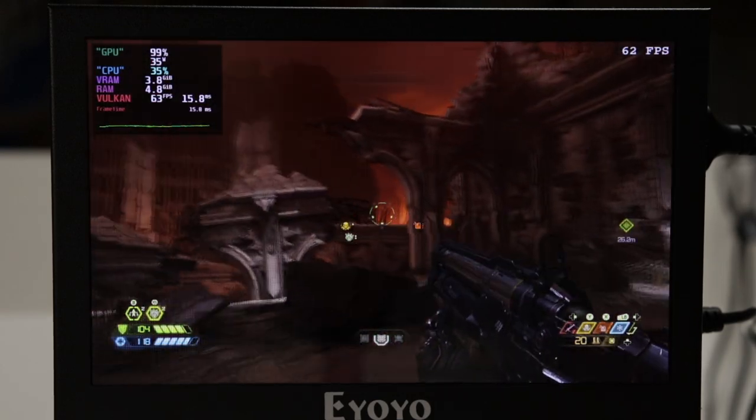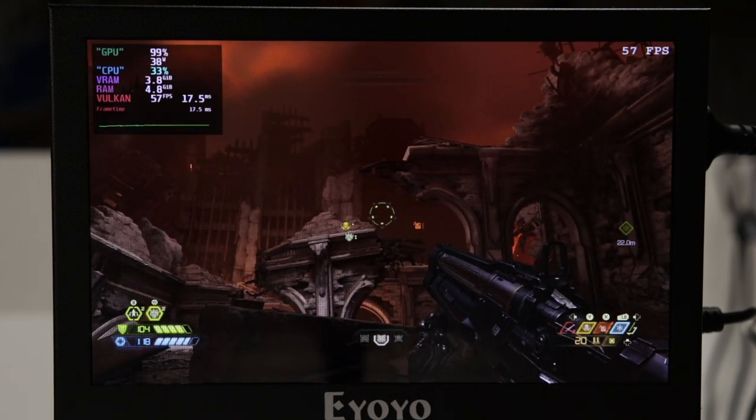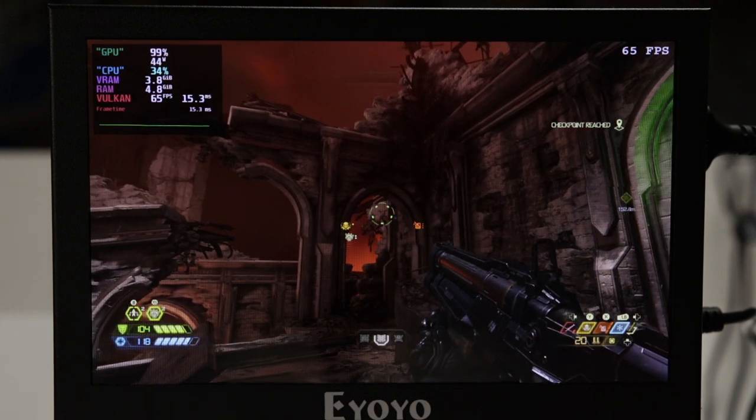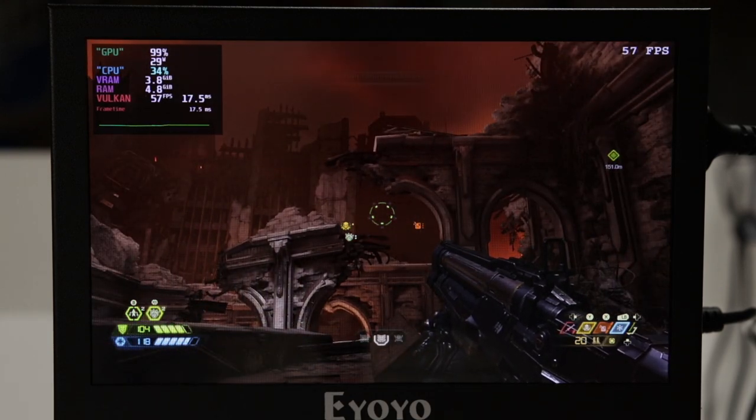For any hardware junkies out there, in this specific spot in the game I am running my APU right at 43 watts. So if we take into account any of the performance-per-watt improvements between Vega and RDNA 2, I think we're right on the money.